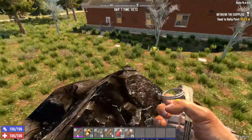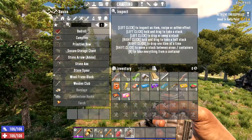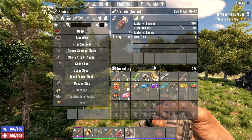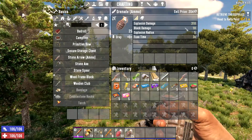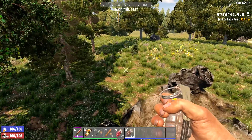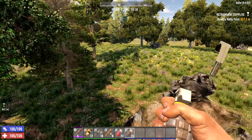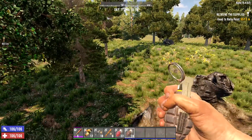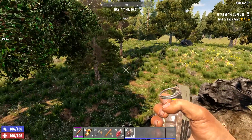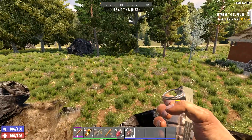Regular grenades have a fuse time — three seconds after you pull the pin before they go boom. They do the exact same damage as the contact grenade. The key difference is if you don't throw them before the three seconds is up, they go boom in your hand. So you have to keep that in mind.